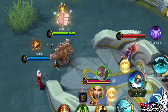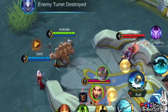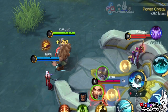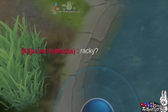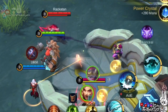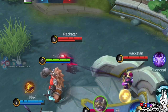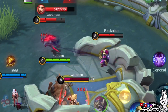Now, how about Franco's ultimate skill? Will it grip just the main target, or every cursed hero? As you can see, all cursed heroes are being held by Franco. So in short, with Carmilla's ultimate skill, it's like you're making Franco's ultimate skill an area of effect. Amazing, right?